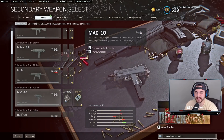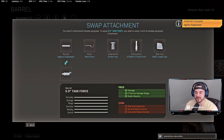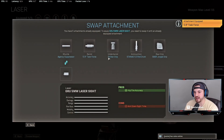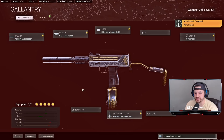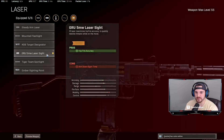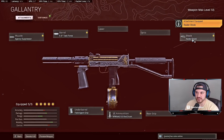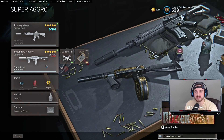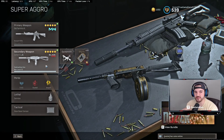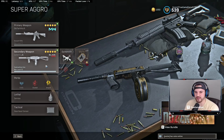With the M4, I feel it pairs best with the MAC-10. Either the Task Force, five milliwatt, wire stock, Agency Suppressor, 53-round drum mag build that I run a lot, or the non-hip-fire version with Field Agent and Raider stock. The M4 pairs best with the MAC-10 because the M4's ADS times are pretty high, so it'll be tough to use super up close — you need something with a little range. But of course the Cold War MP5 or Modern Warfare MP5 both work too.